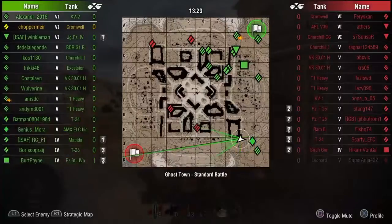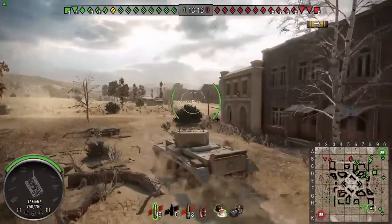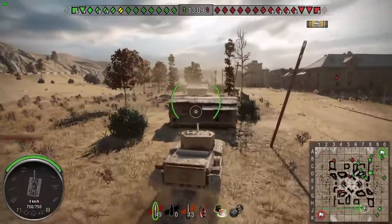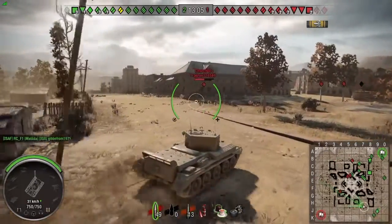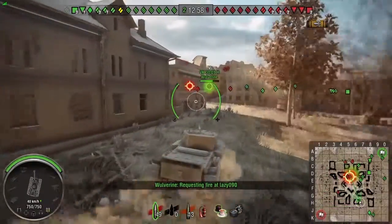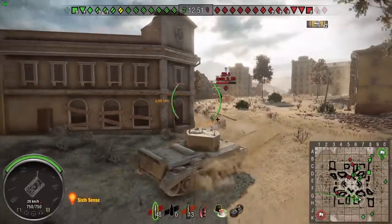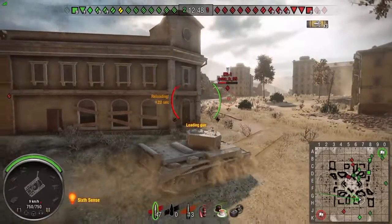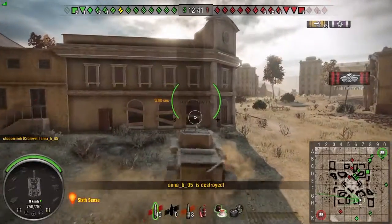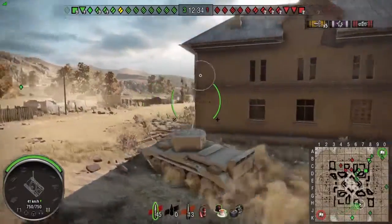Coming up against KV-1s in the Crusaders and the Excelsior is usually the death of me. But there's a yellow on the battlefield — let's go. Just start nosing around, keep myself behind a bit of cover in case I get spotted. I'm thinking, where's that KV-1? Is he here somewhere? There he is. And that's a pen! I'm thinking, this gun's nice — I actually penned a KV-1. Normally I would have bounced every round. Right, that's it now, I'm going on a rampage. This tank's amazing.